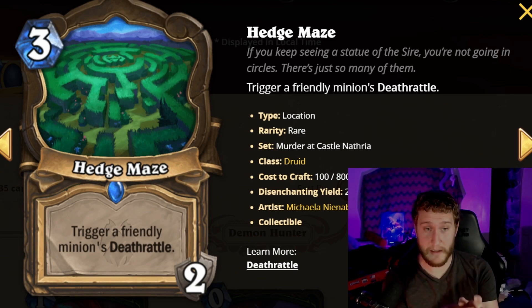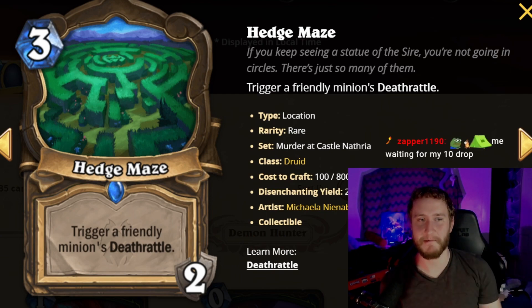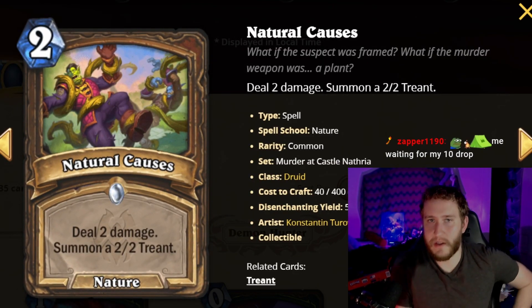Probably not something you want to draft until you know you actually have some of the synergies. It's worth saying you don't have to use this immediately — you can play this on turn three and then wait until turn 10 to get the combo. But that would mean skipping three early mana, which might mean you've died before turn 10. So it's extremely, extremely hit or miss.